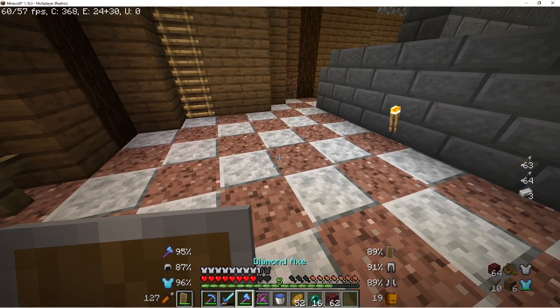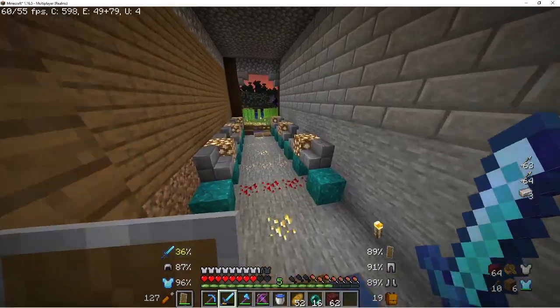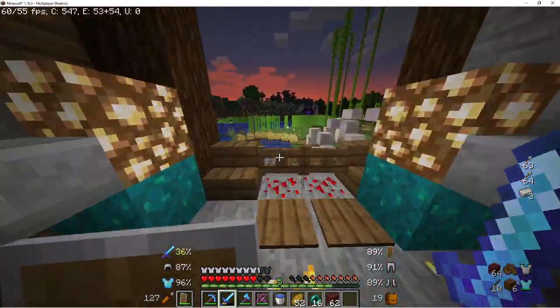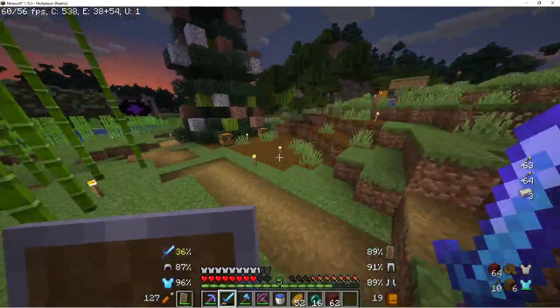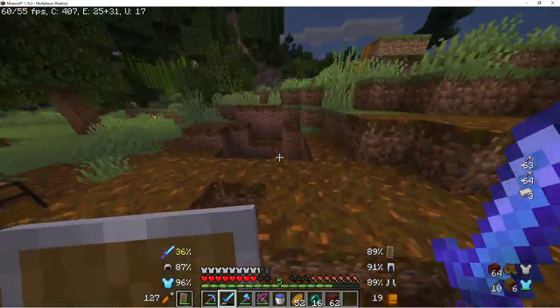It shows, like if I switch tools, it shows what percentage the tools are at. And I really like that, so I think it's pretty nice. Also, to the right of my screen, it shows my inventory and everything in my inventory.